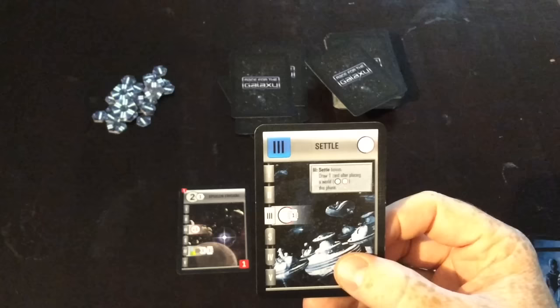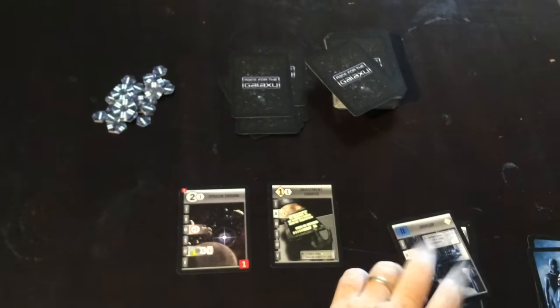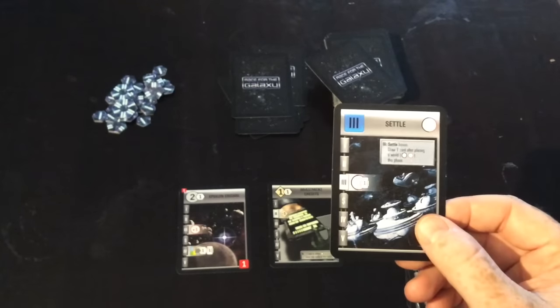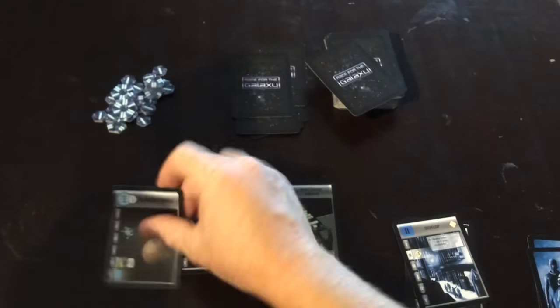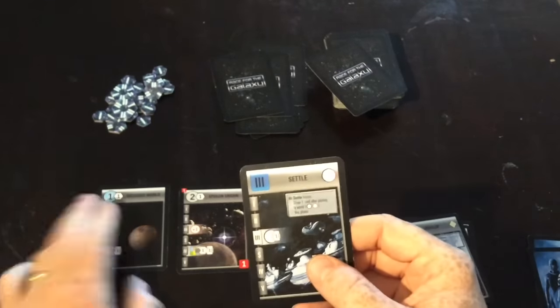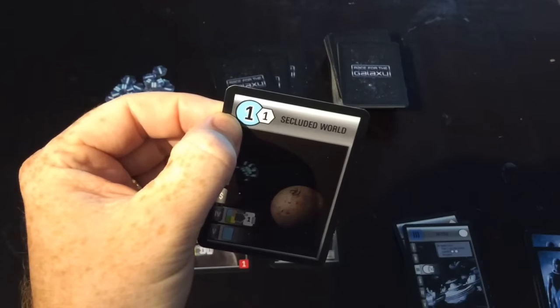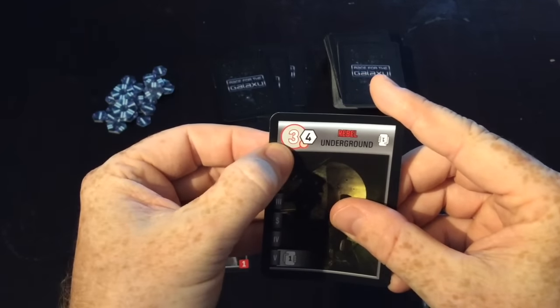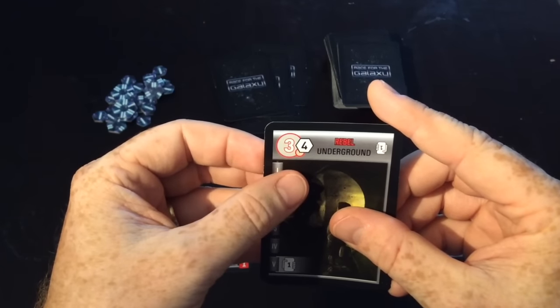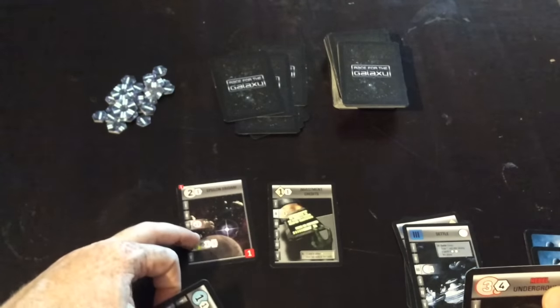Phase three is the settle phase — you'll notice the circle in the top corner. This is where I get to settle planets, done the same way as developments in phase two. The bonus if you caused the settlement to happen is that once you've settled a world and placed it on your table, you get to draw another card into your hand. Some worlds have a red ring around them — those are military worlds. The only way you can build military worlds is through phase three, and you need your military strength to equal or exceed the world's cost. I currently have one military, so I can't build a world that requires three.